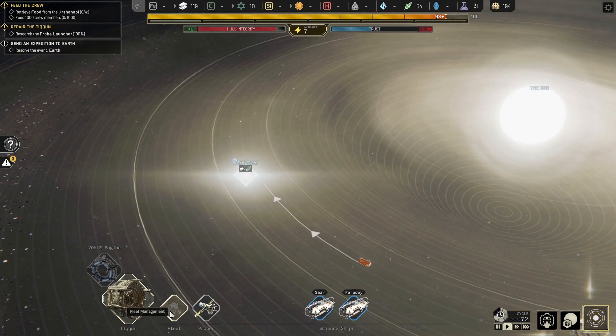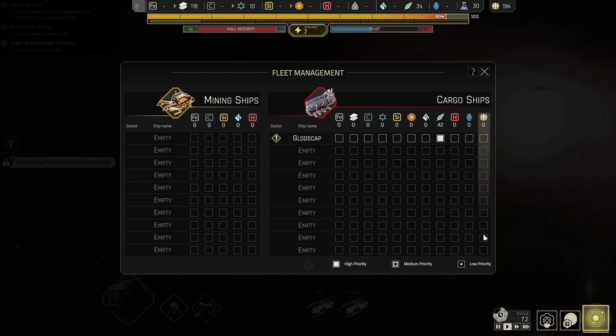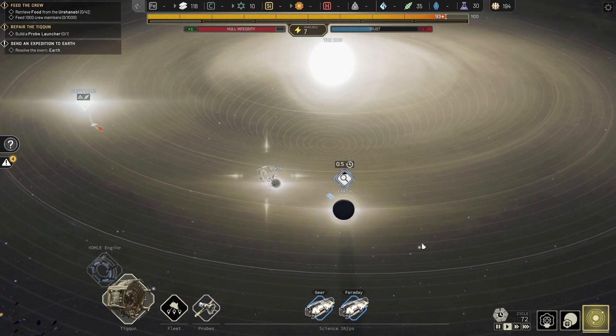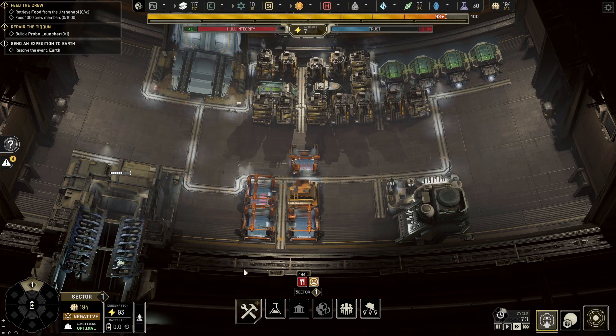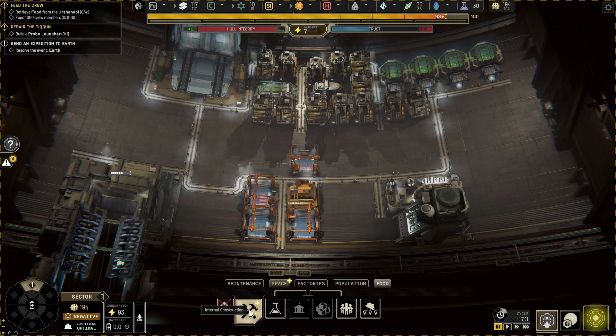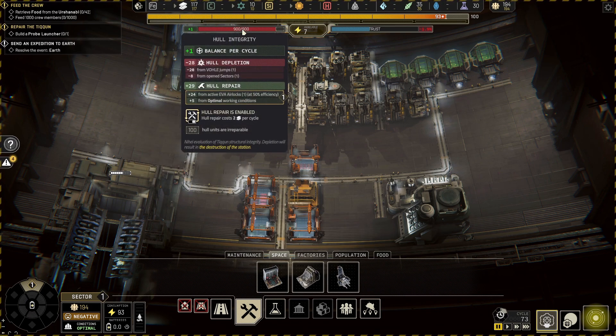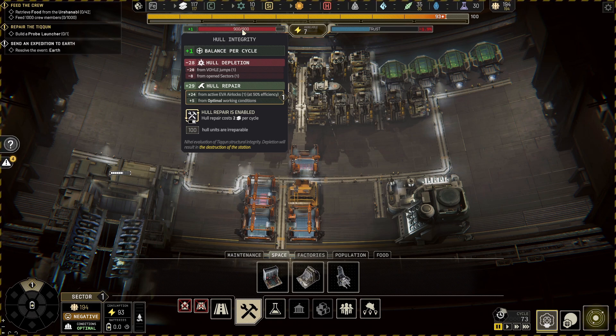The resource icon seems to suggest alloys are there but I don't think there are. Research is done — we can build something new. We can build a probe launcher for 90 alloys. Oh my goodness, 90 alloys. How's hull integrity? Hull integrity is being maintained at plus one balance per cycle. That's not very much at all. We do need to get the probe launcher in — that's going to be vital in getting resources back into the station.